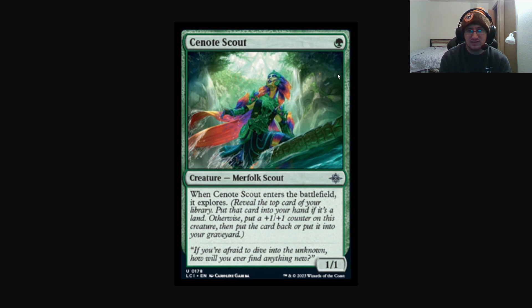The explore mechanic lets you traverse deeper into your deck for a random but useful effect — either drawing a card if it's a land so you have a better chance of drawing a spell, or manipulating the top of your deck by discarding something you don't want to draw, or keeping it on top and still getting the +1/+1 counter bonus. A potential one-mana 1/1 that draws a card, or a one-mana 2/2 with card selection, is very good.